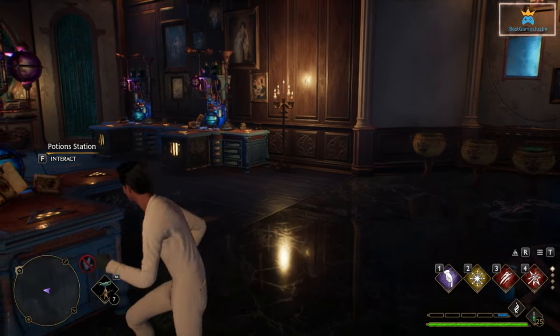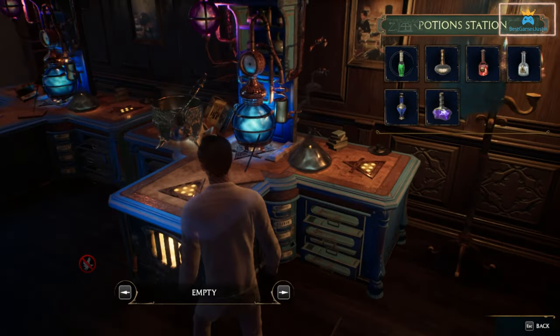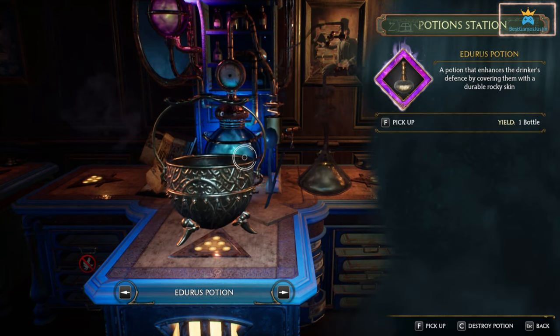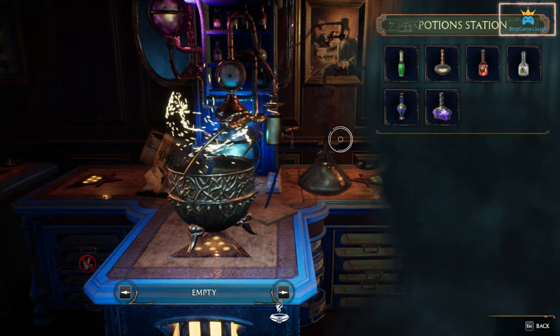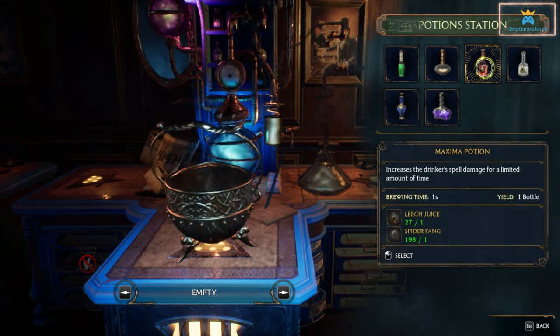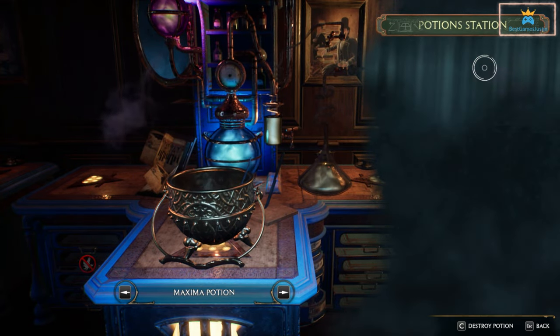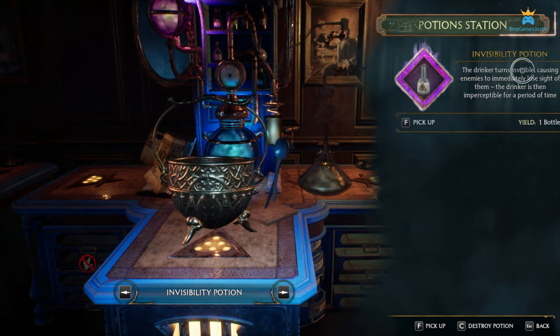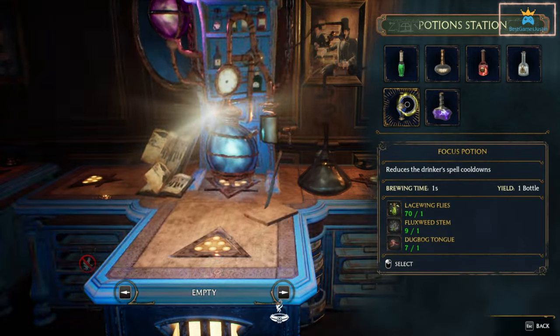Something that is really useful again is the Instabrew mod. This will allow you to brew potions in the Room of Requirements in 1 second, so every potion is available immediately without having to wait 15, 30 seconds or 1 minute. Next to these, you also have mods that allow you to perform Alohomora instantly without having to waste time finding the right solution, and both are big time savers.